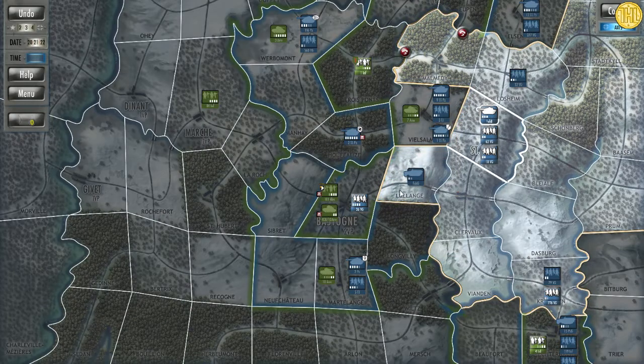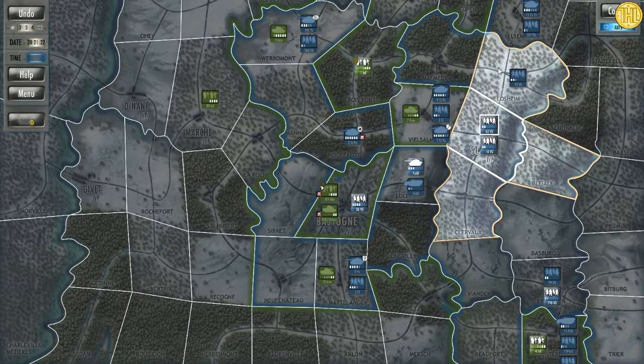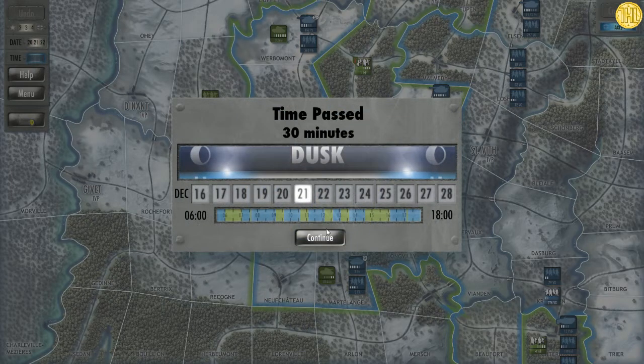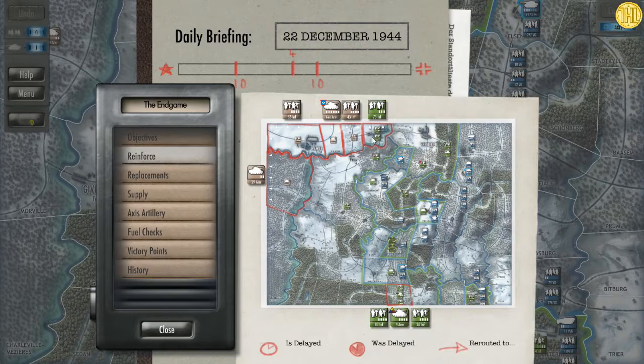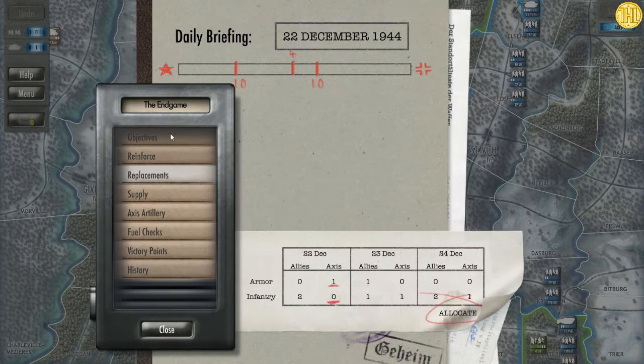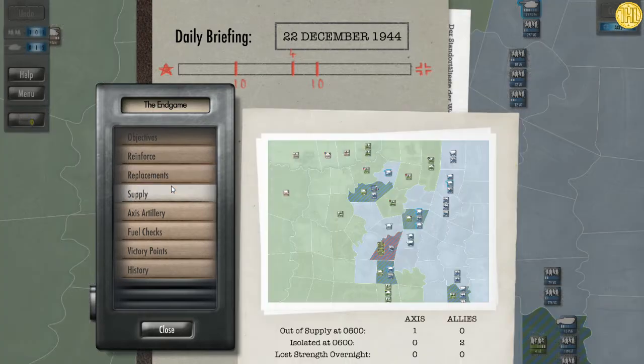I'm not gonna send this tank — I'm gonna move these two guys instead. Commit. This is the cool part where you get reinforced. You can see all the different levels and supply shown here.